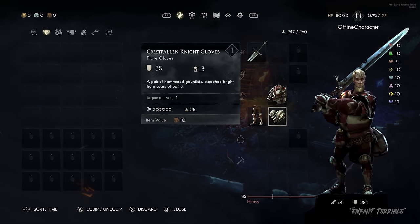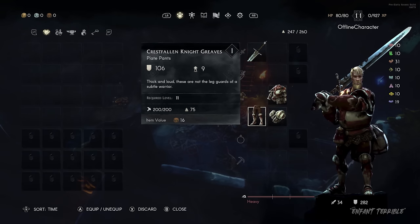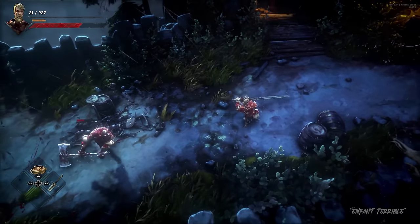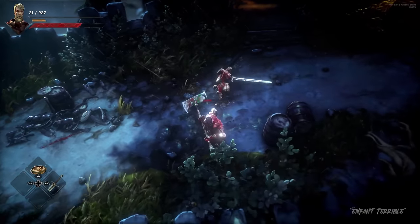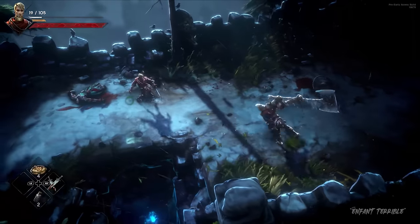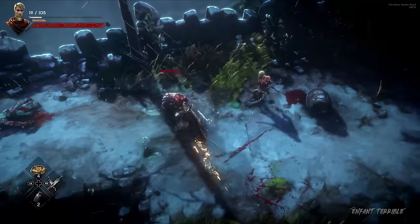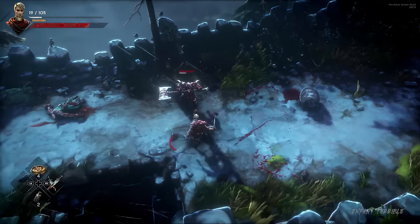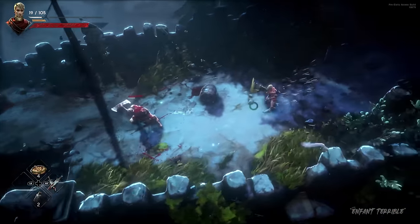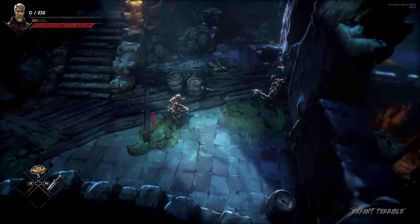When it comes to gear like armor, there is a wide range of options, each with their own design and attributes. The weight of such items even affects your movement in combat. For instance, if you opt for a lighter, faster build, you can quickstep out of an enemy's way — quicksteps are fast and don't consume a lot of stamina. With a medium weight build, your character will dodge roll, which is slower and consumes more stamina.